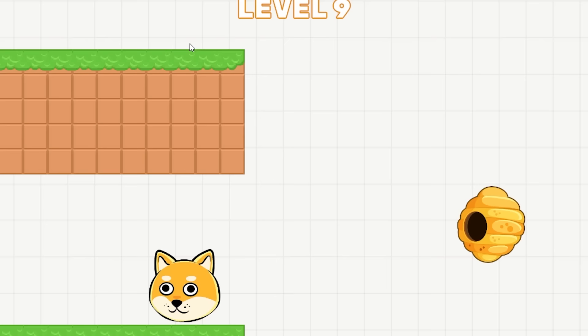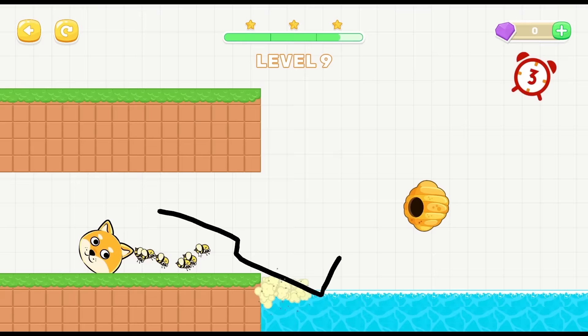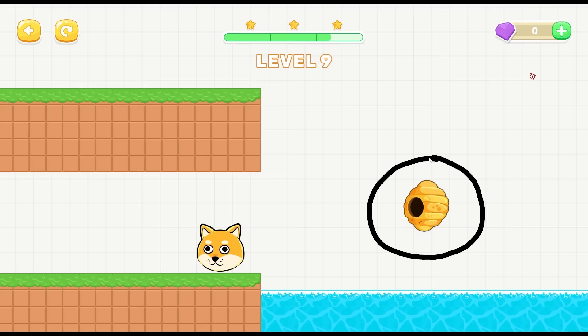We might have to do something like this where it's hanging over the edge and then go like that - they're gonna punch it. Oh no, Doge, so that doesn't work. How about we circle the hive this time? I don't care if they push him - he won't die because they're trapped in the circle.